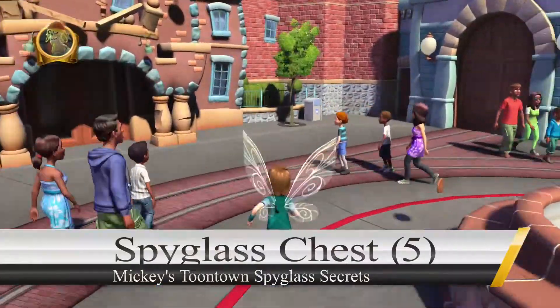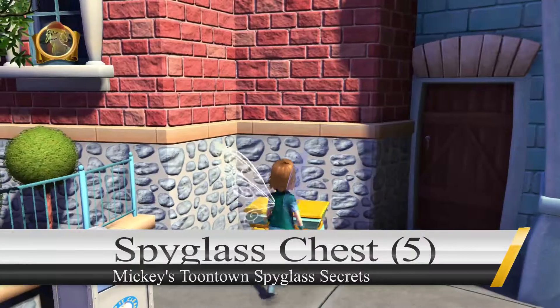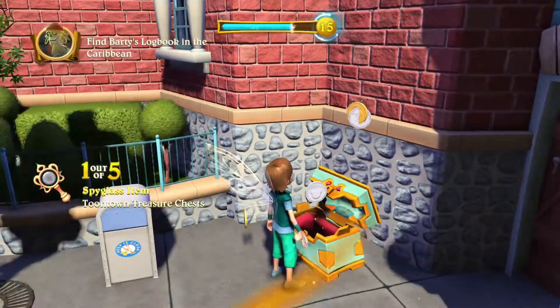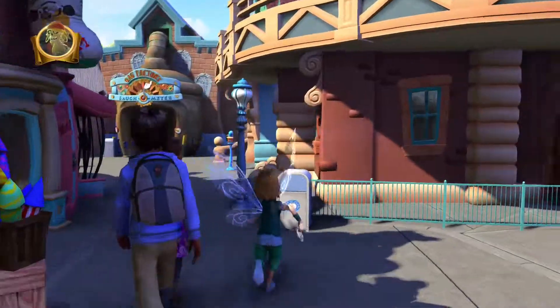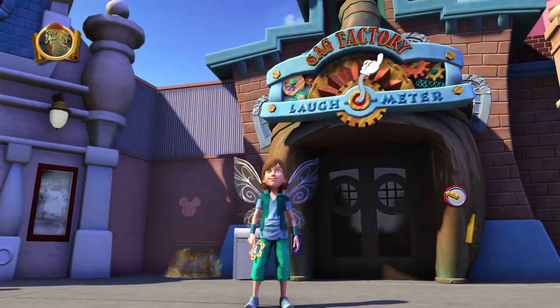Our first spyglass chest is gonna be right here in the corner by the Roger Rabbit. Our second one, we're gonna go to the Gag Factory over here, and it's just to the left of it. Gag Factory.